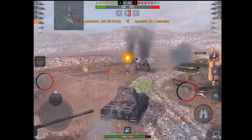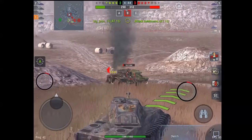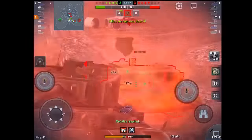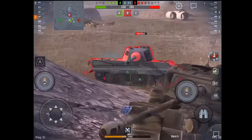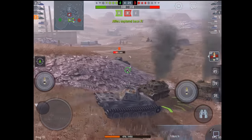This tank can hold its own in tier 8 as well. Basically if you know how to sidescrape you'll do fine. If you don't know how to sidescrape, you need to learn — every German tank basically relies on sidescraping, whether it be the Lowe, the Tiger, or the Tiger P. In every situation you need to be trying to hide the front of your tank as much as you can and sidescraping.